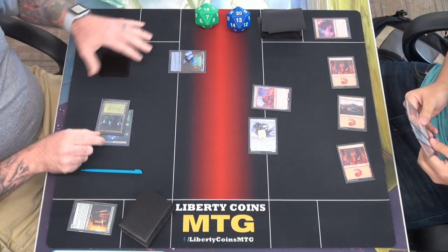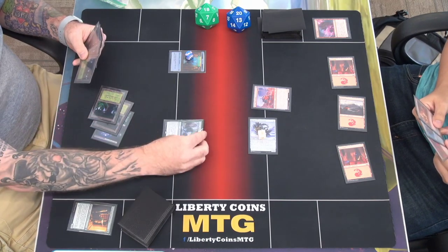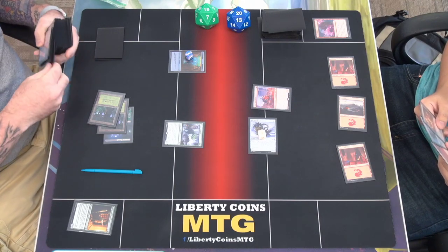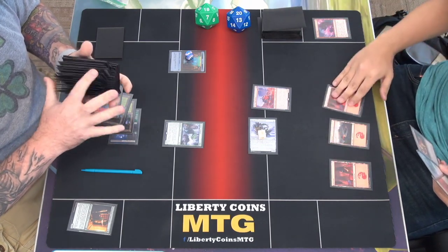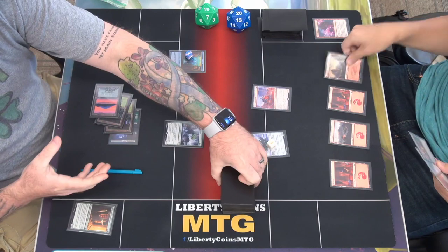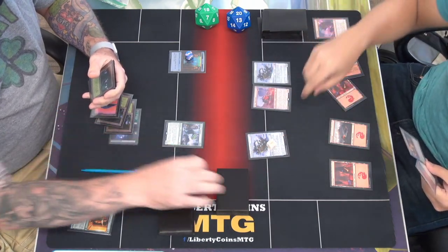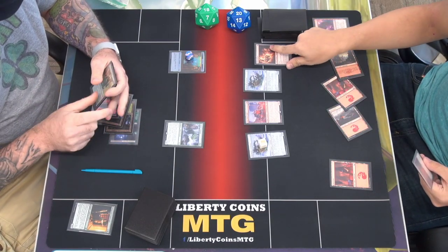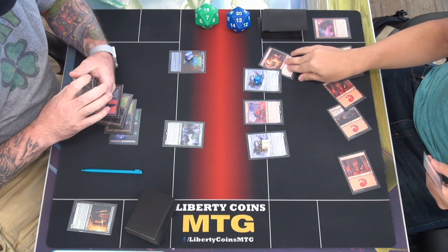Worth 18. Play a forest, play a Topiary Stomper — I would have to double block otherwise it's only going to deal one damage. Fire an island, and I will pass. I'll use that ability — draw a card. Play a mountain. Tap two to play another Patchwork Automaton — bring this to two. Then tap one to play the Rabbit Battery — bring this to one, bring this to three. Tap to reconfigure it.